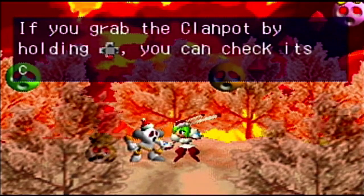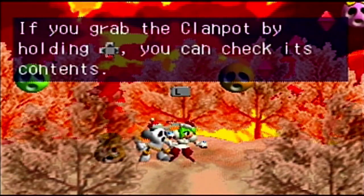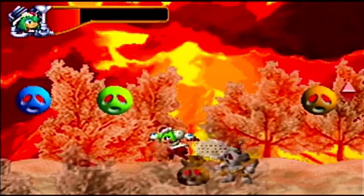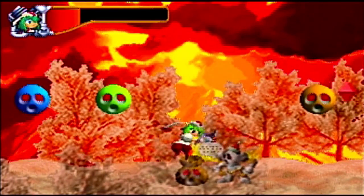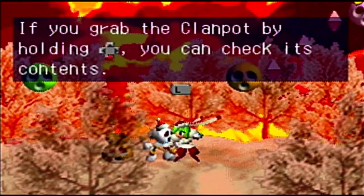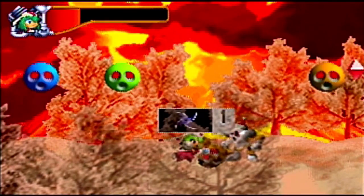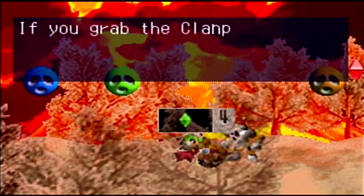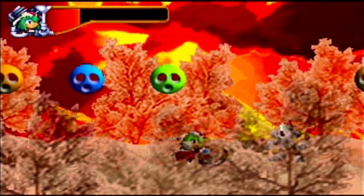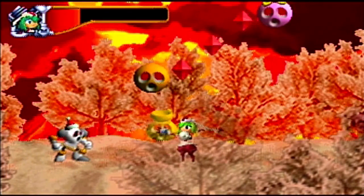If you grab the Clampot by holding it down, you can check its contents. The items are marked with numbers — by pressing L or R, you can change their order. Oh! I never actually noticed that! So yeah, we can sort through the items that are inside the Clampot by checking it. I never actually noticed that in all the years I've played this game. I never actually talked to the Clancers around here — that's probably why, because I'm a complete and total idiot.